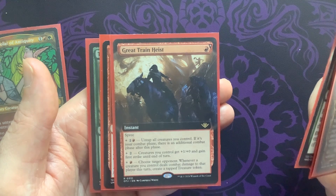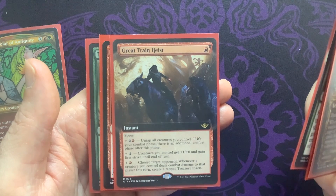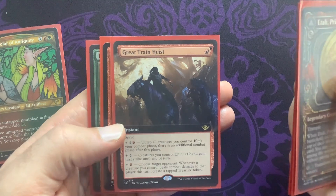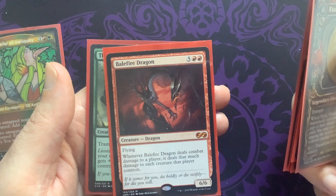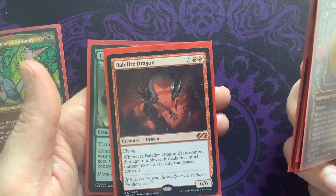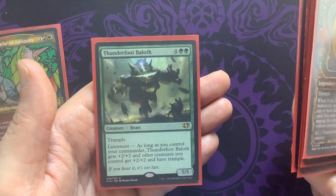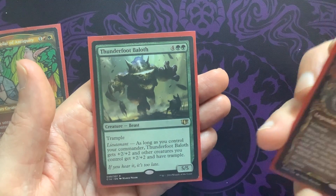Great Train Heist also gives two creatures first strike until end of turn. And that additional mode: choose a target opponent — whenever a creature you control deals combat damage to that player this turn, create a tapped treasure token. Beautiful card. Here's Balefire Dragon — just another sweet combat damage card, perfect here. We're going to deal combat damage to the player and their creatures are going to get hurt. Thunderfoot Baloth is going to let all our little warriors get a little bit stronger, provide a big body, and turn on a lot of our things like the Great Henge.